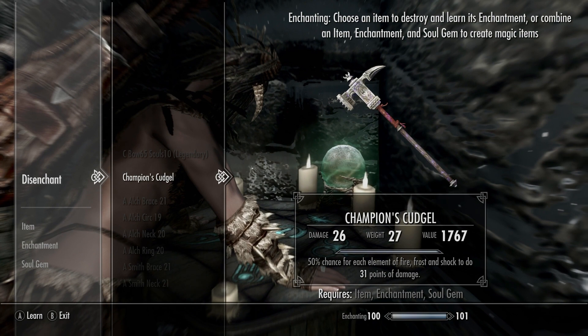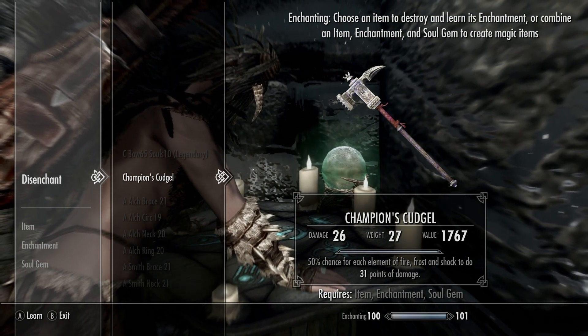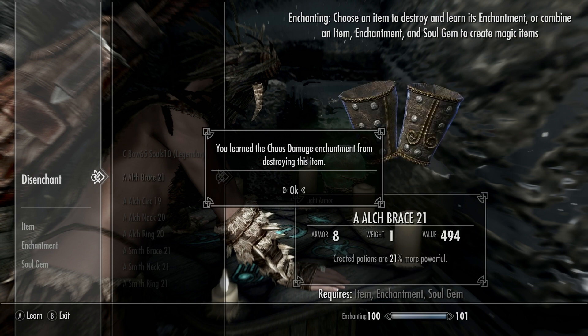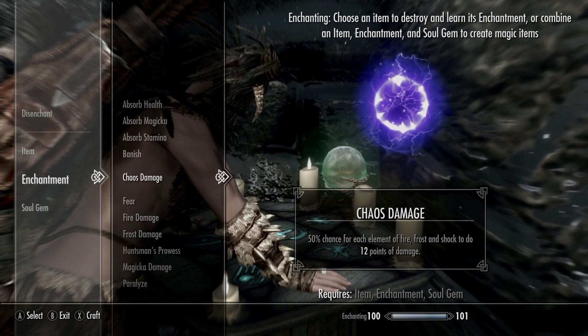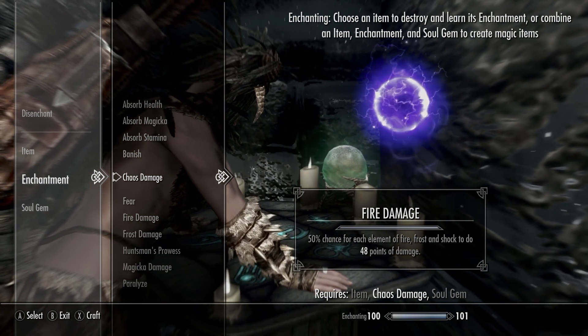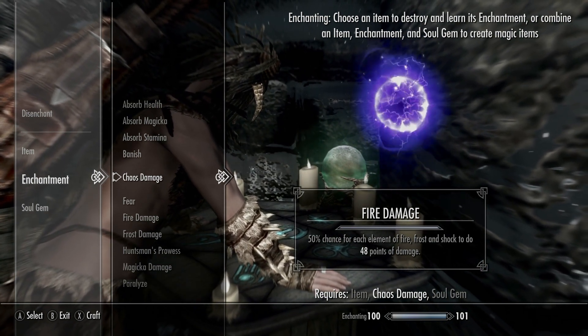My experience is normally most of my shots are pretty devastating. So go ahead and disenchant that, and it turns into chaos damage. Notice I already have a better damage output — it's already up to 48 points of damage, and we're not done there.